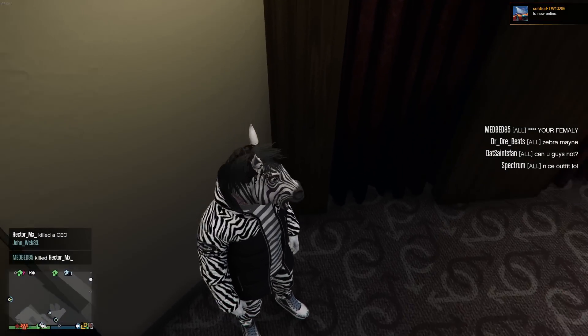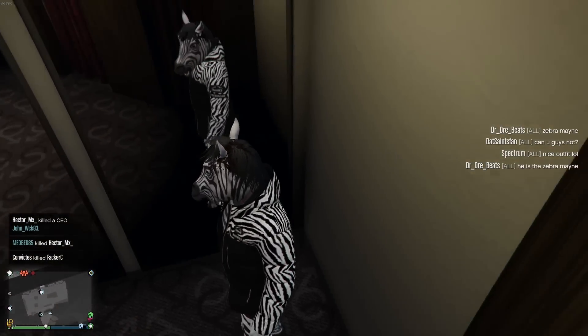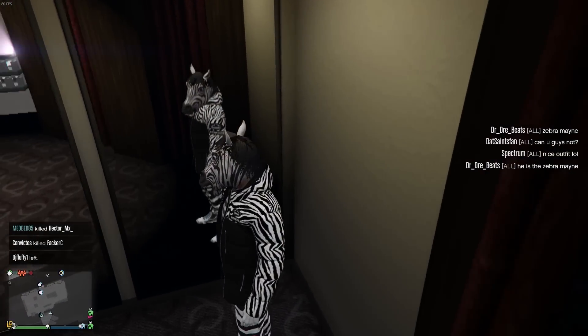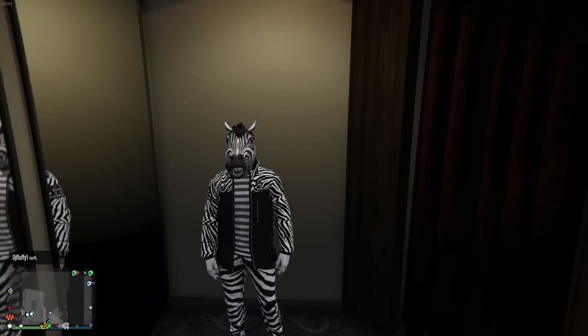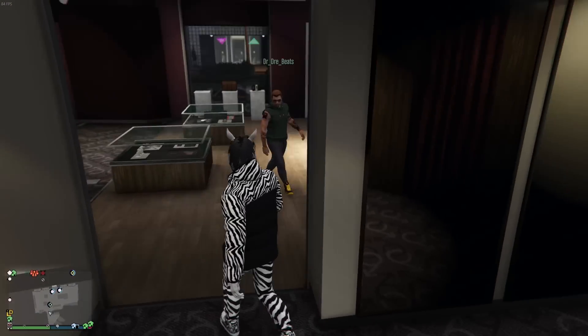But to start us off, you guys already know — we had to do the horse mask, the zebra mane. You can see everything: the zebra mask, the striped shirt, the new jacket with the zebra, the zebra pants, white shoes, obviously white gloves. That's zebra man for you. I'm sure you'll be seeing a lot of these out there in GTA Online.